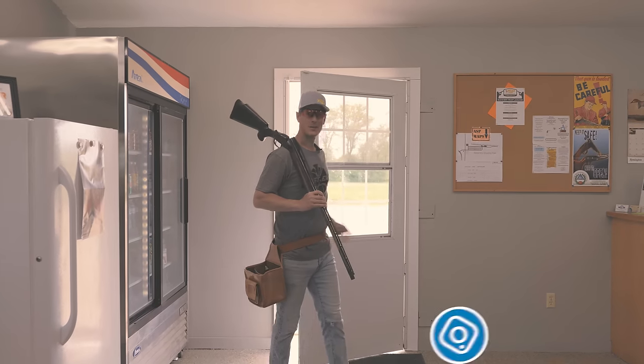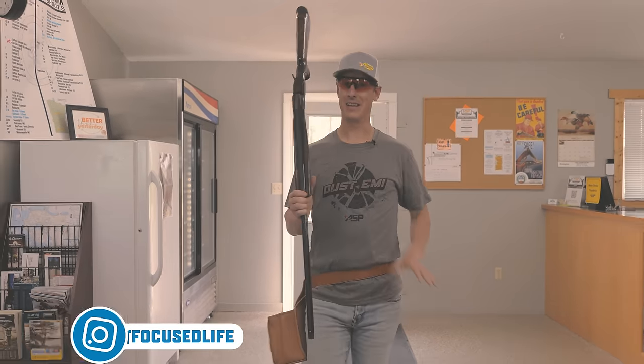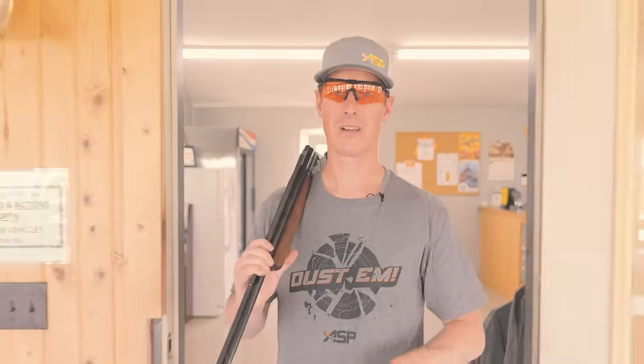First things first, when you come into the clubhouse to the front desk to check in, make sure you have an uncased, unloaded gun — action open. That's our policy here at ASP, and a lot of other clubs are going to have something very similar. So after that, got your rounds, let's get up to the trap field.